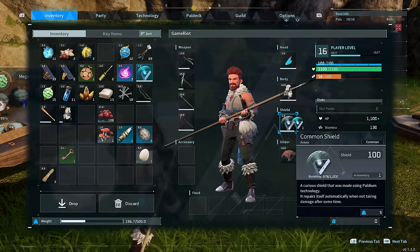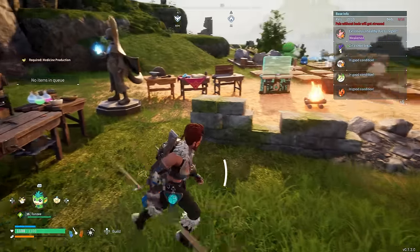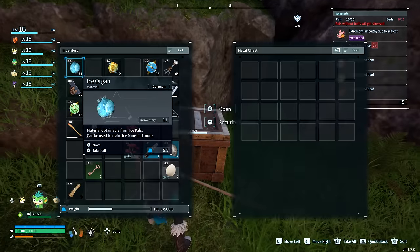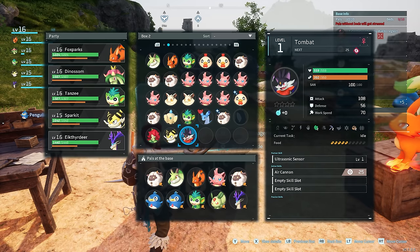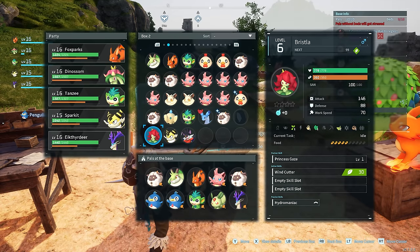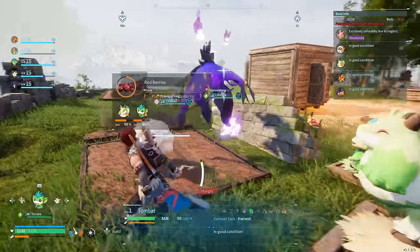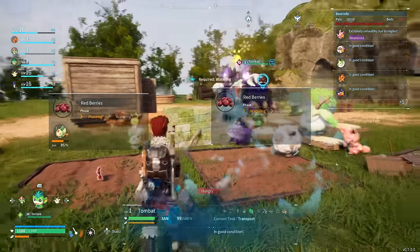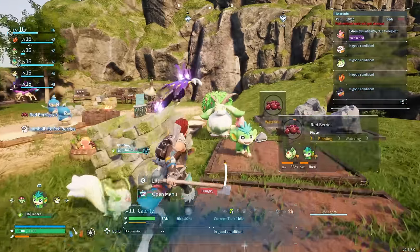The mega shield has been acquired - yay! It's a 260 shield compared to the 100 shield. That's actually quite an increase, I wasn't expecting that much. How many more slots does this chest have compared to the normal one? Yeah, that looks quite big actually. Oh, this Tombat is very good at mining, very good at transportation, and very good at planting. Oh, that is one interesting-looking power - what the...